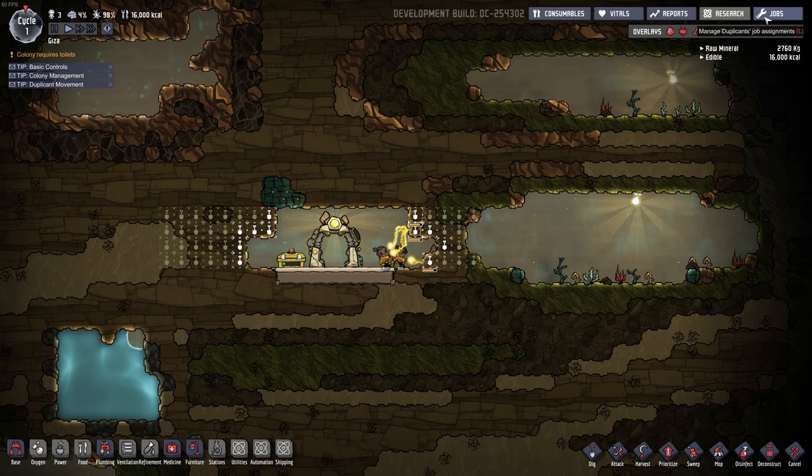We'll set up some jobs right away here. We don't have a job — there's a job bench now, a jobs desk. But we can do some stuff here. Bert on art, Ada on research. I guess no one on cooking yet.